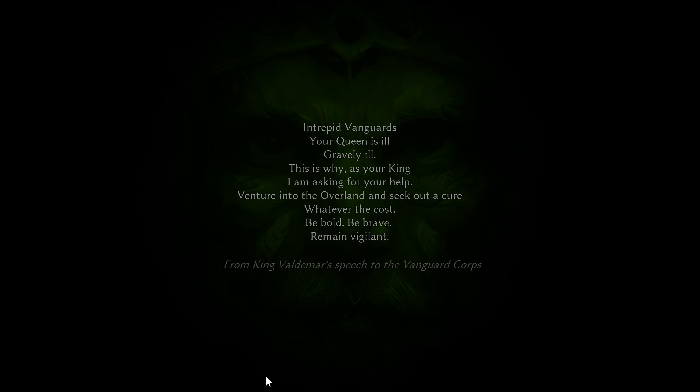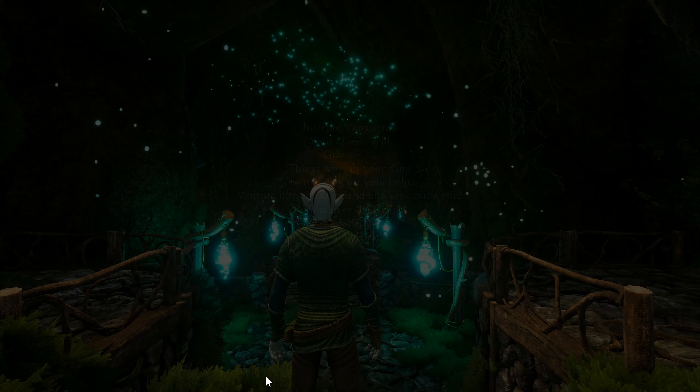Intrepid Vanguards, your queen is ill — gravely ill. This is why, as your king, I'm asking for your help. Venture into the overland and seek out a cure, whatever the cost. Be bold, be brave, remain vigilant. From King Valdemar's speech to the Vanguard Core.